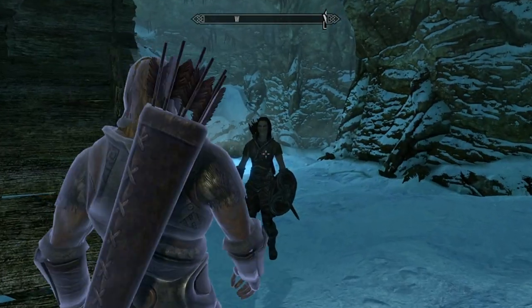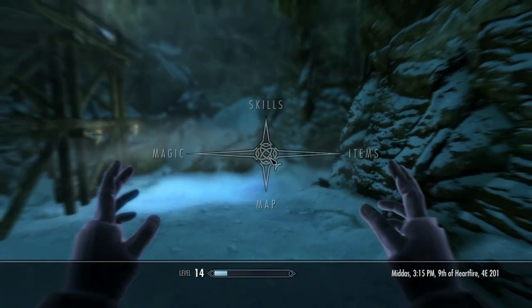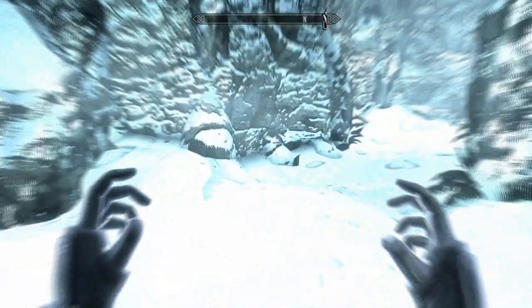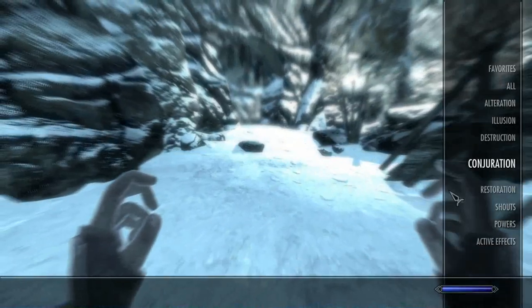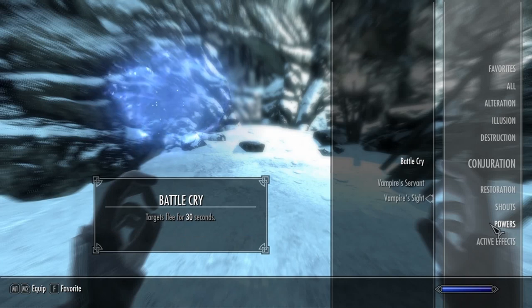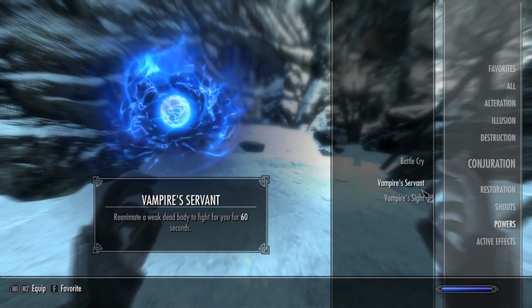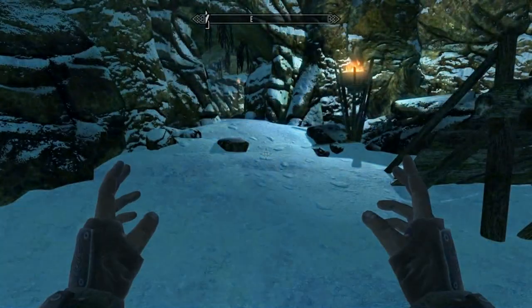Let's try casting the night vision. Yep, it's a power. So now we have cool night vision. The thing about powers is I believe you can only use them once a day, which is one of the things about being a vampire.